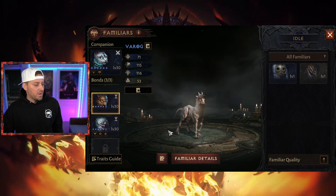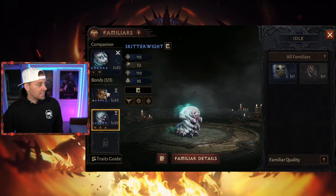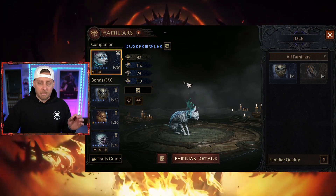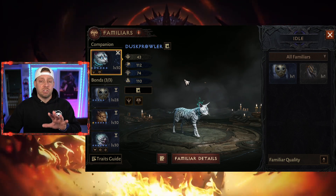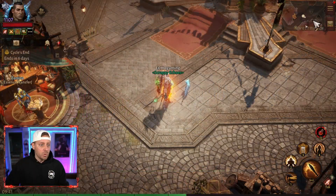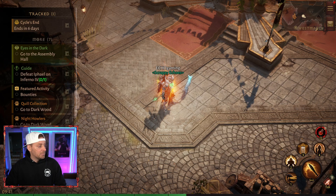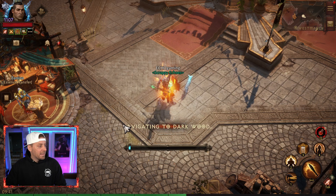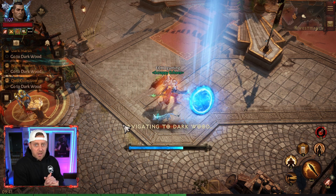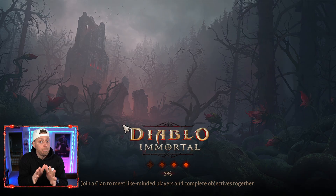We got Varag, who we melded. We got other 30s, and I'm just waiting for 5,000 gold to unlock that slot. I'm really focusing on the Dusk Prowler because I love the shield, and for the new build I'm putting together, the shield is great. We have bounties here, so to demonstrate my issue, we're going to go to the Darkwood and run one of the bounties. I'm going to demonstrate why I think pets need a small buff.